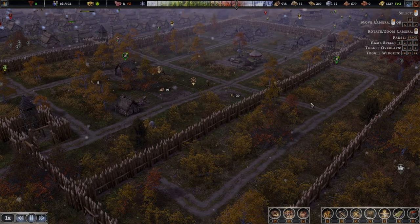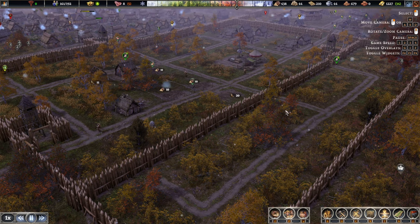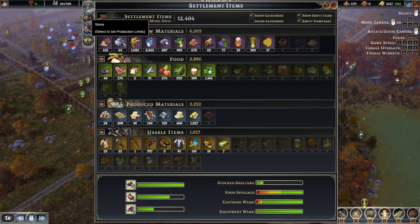Hello there, and welcome back to another episode in Father's Frontier. Let's take a look at what we're going to do in this episode. Our population is not too bad if we look at some stats. Resources are pretty okay, although low on the stones right now. Everything else is kind of not too bad. Tons of grain.